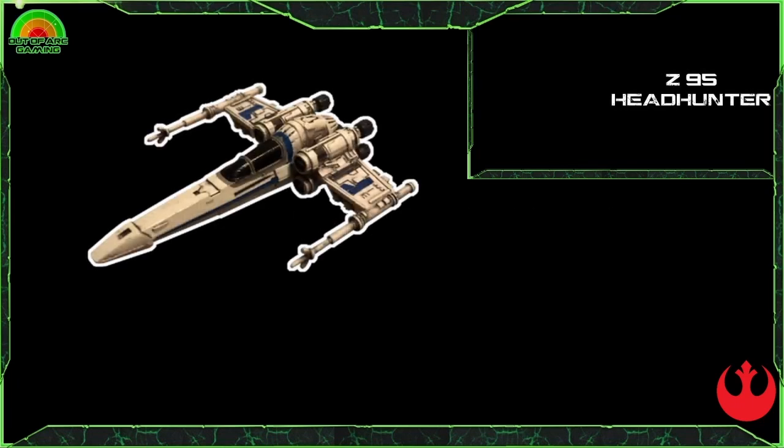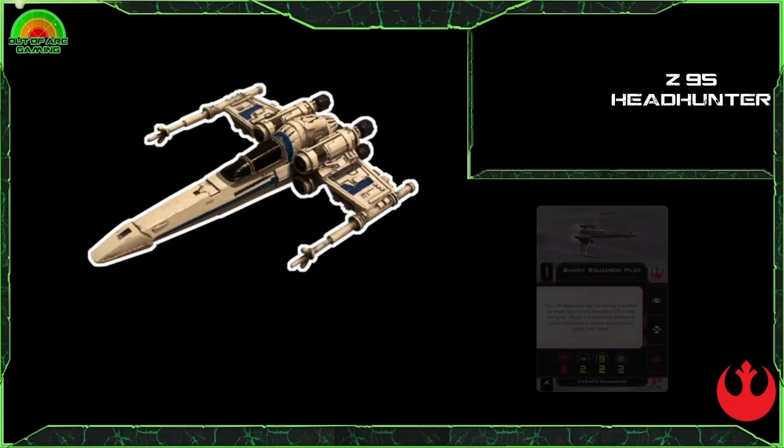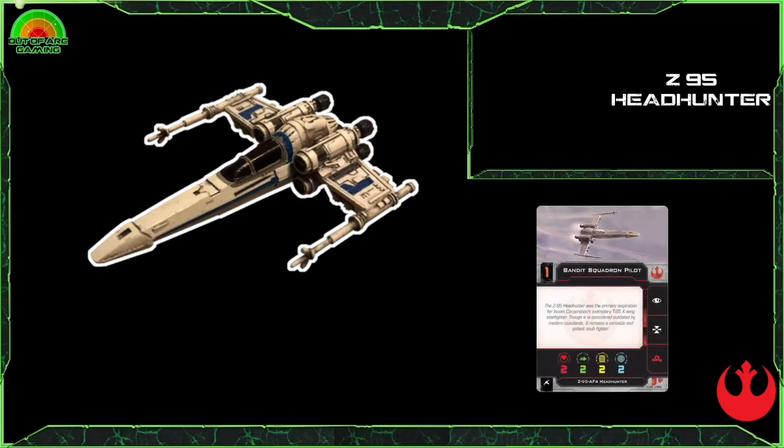For the final small-base standard ship with the Rebellion, we have the Z-95 AF4 Headhunter — everyone's favorite mini X-Wing. This ship is very cheap but also a good amount of fun and can have some really cool tricks up its sleeve.